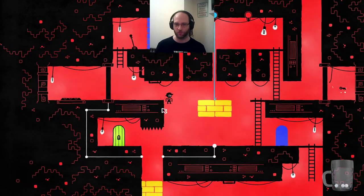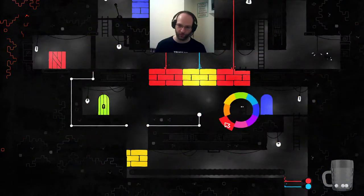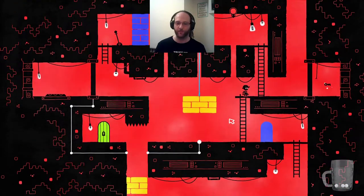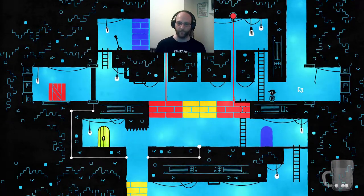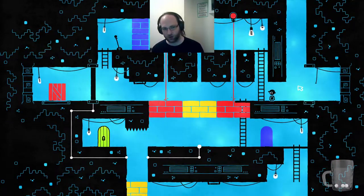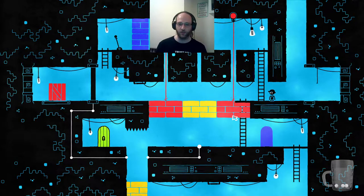I can put it in red mode. Now I can put it in who-cares mode. And now I can put red mode and go back to where we were. Red mode the door shuts, but that's okay. We can turn it off and open it. How do we get across this gap? My instinct is we have to... Yeah, yeah, yeah.